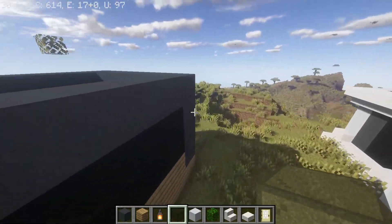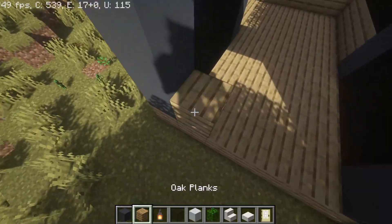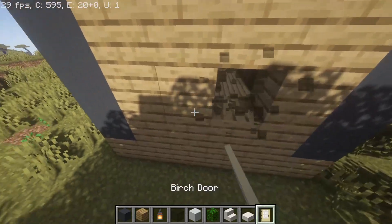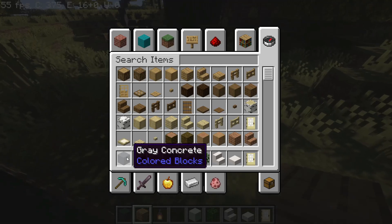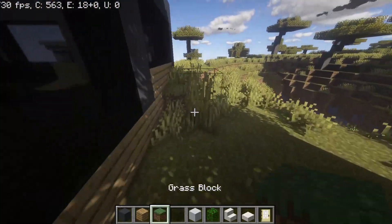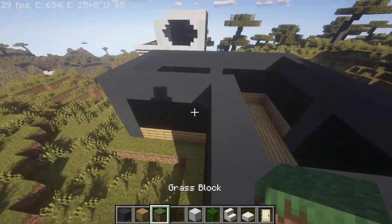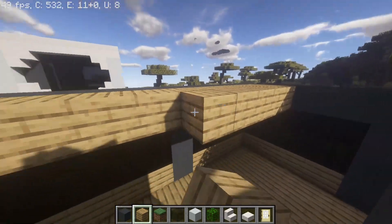Now that we have that done, let's go ahead and fill this in quick and place some doors. I'm going to place a layer of grass around here just so that looks a lot nicer. Now let's go up here and place a little block of wood — well, you know what I mean.